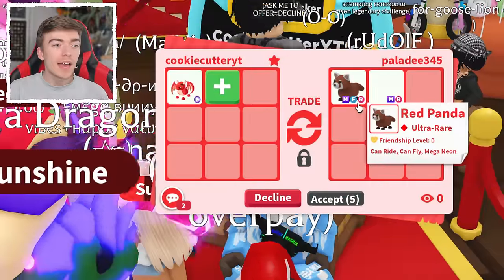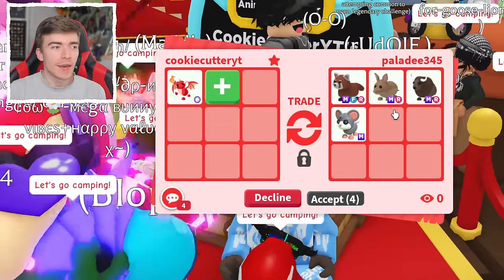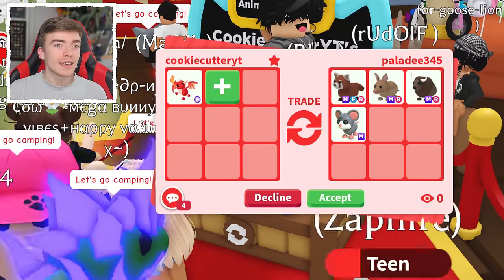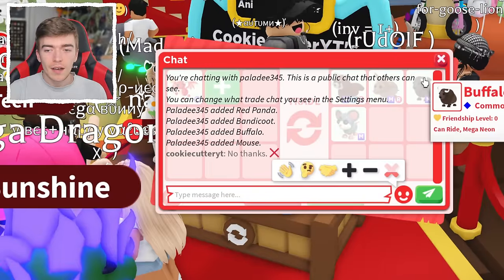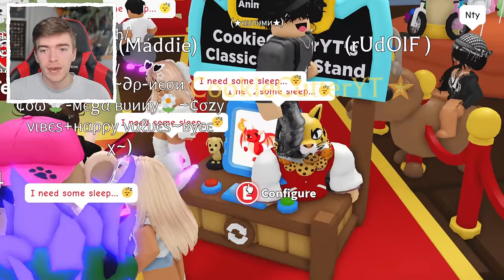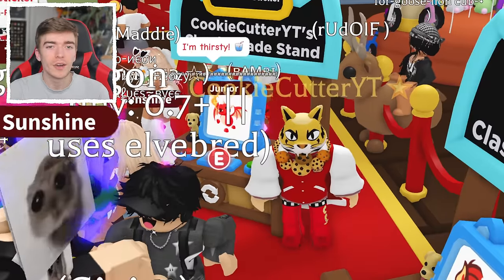This person's offering me a Mega Fly Ride Red Panda. Again, I already have these pets. I'm hoping that I can get a high-tier Mega Neon Pet, which is definitely difficult to get. We are looking for something rare, something exotic, something that I don't have — for example, a Frost Dragon.